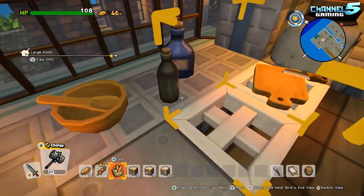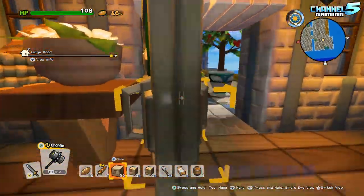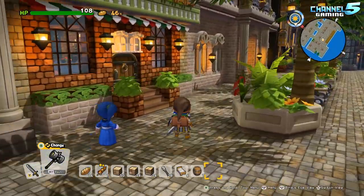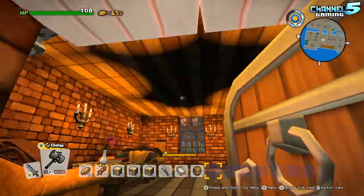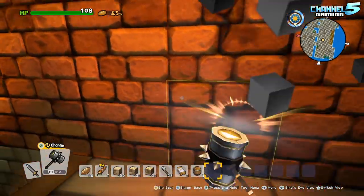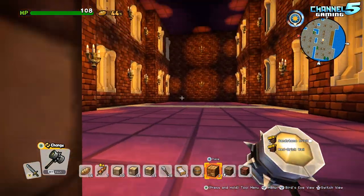Maybe she doesn't eat bread. Maybe she's gluten intolerant. So I mean, these are quite phenomenal buildings. All row buildings connected together. We could technically just smash a hole in the wall and get into the next building, right? Look at that — oh yeah, nice.